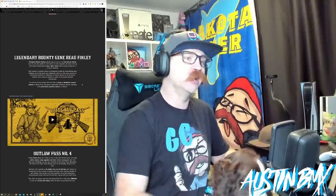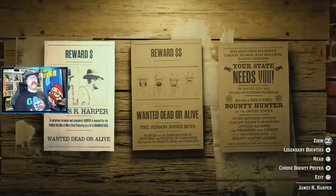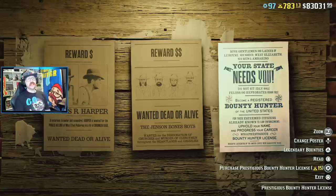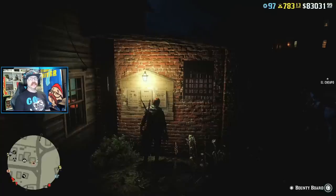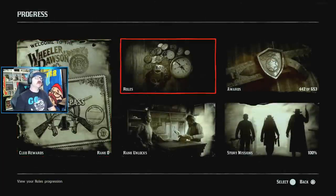Those are the bonuses this week. Let's take a look at some of the awesome stuff in the Outlaw Pass. The first thing you want to do is go over to your bounty board. You can see there's a new poster: 'Your state needs you — become a registered bounty hunter of the United States.' For the prestige level, that's a prestigious bounty hunter license at 15 gold bars. We are going to buy this live on stream later today. There are some pretty cool things it unlocks.